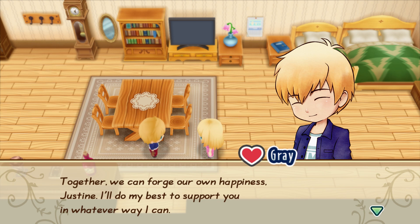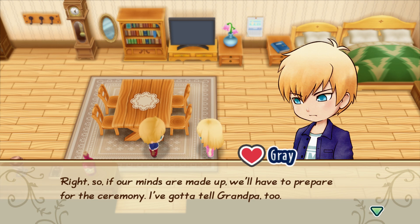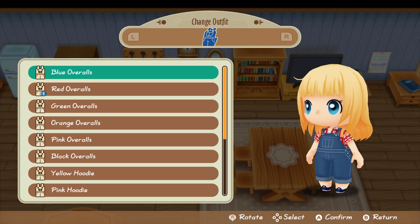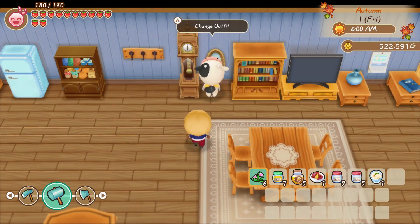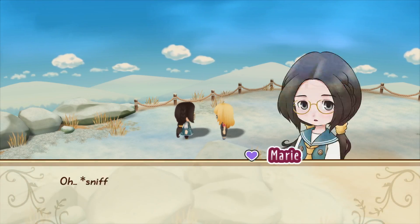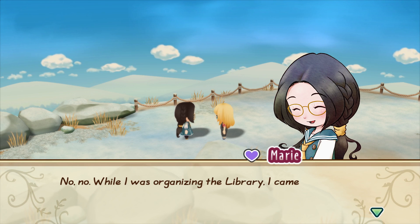There are three options for button setups. However, button control still takes some getting used to, so expect to accidentally eat or gift items now and then. Story of Seasons: Friends of Mineral Town has definitely seen an update in the graphics department since its original 2003 release. Still, the game retains a minimalist presentation that only proves it is a brand new entry in the series.